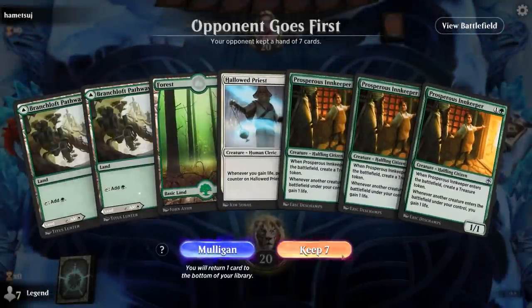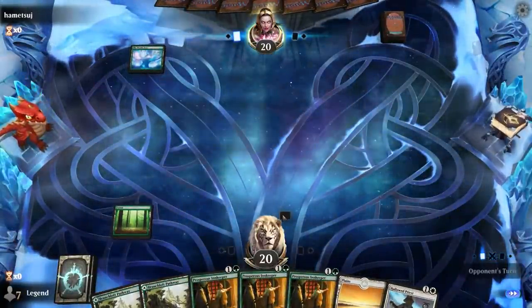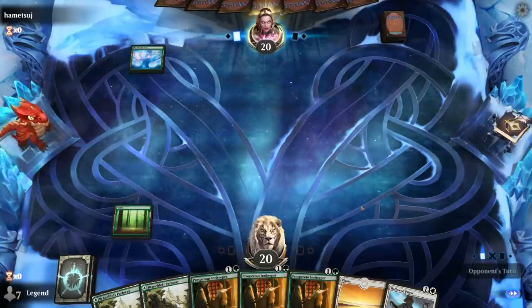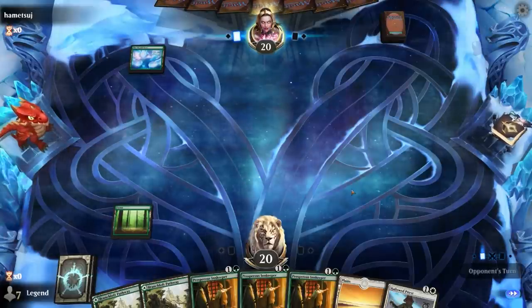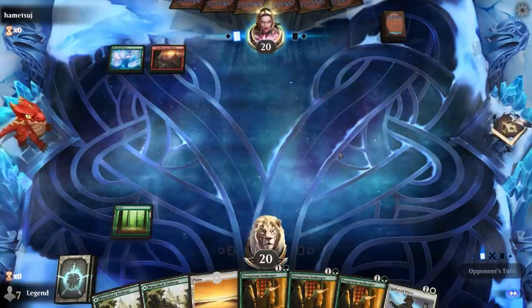We're on the draw with a nice hand — triple Innkeeper to enable Hallowed Priest. I'm gonna play at least two Innkeepers before playing Hallowed Priest. Turn two Innkeeper enables two-drops on turn three, so that curves out nicely. We're hoping to draw more Hallowed Priests — Moondancer would be excellent.